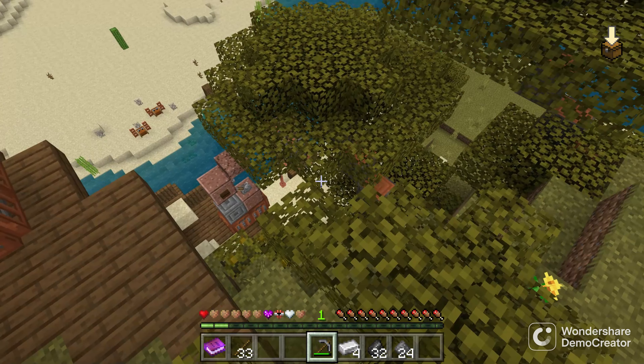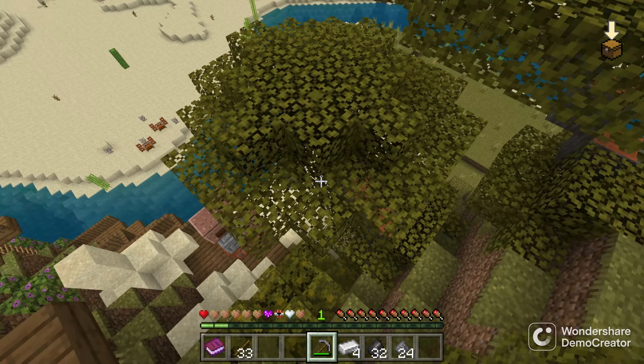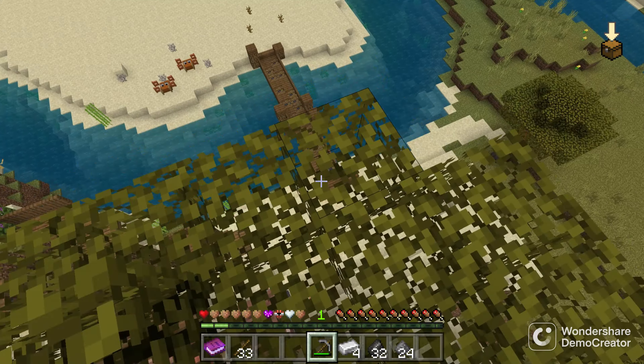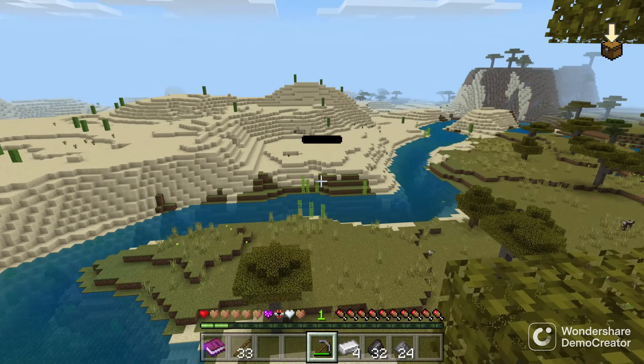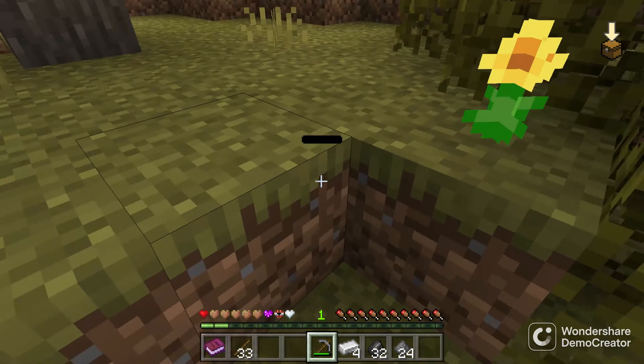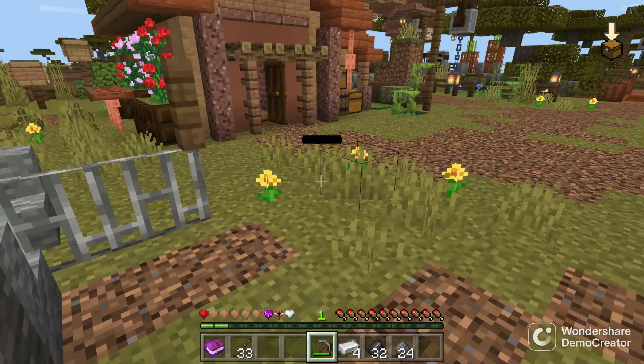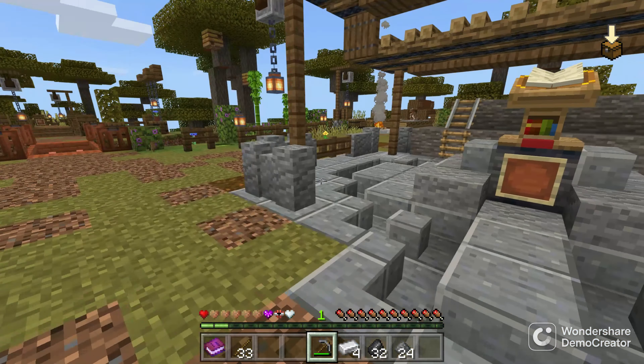With iron we can make a bucket. There's water down there and I want to see if there's any lava patches down here. There's no lava — maybe there's lava up here on the map. Oh no, I lost my dirt heart! I was close to losing my good hearts.